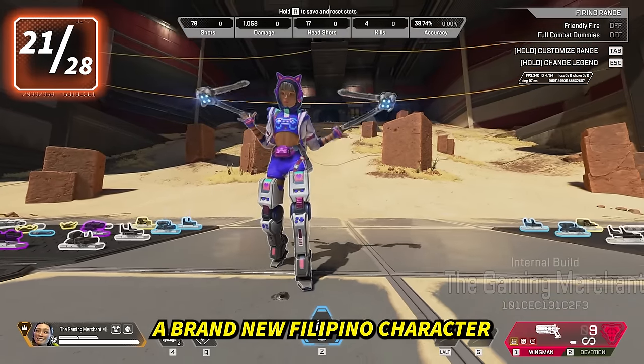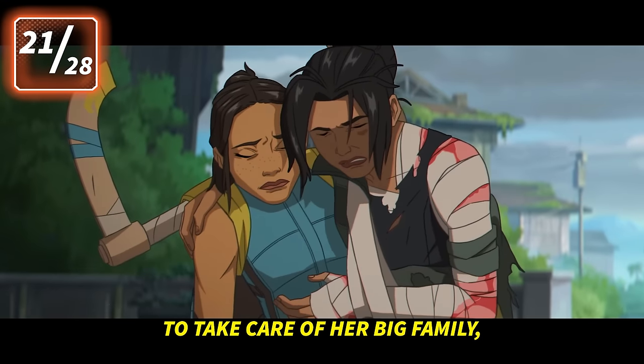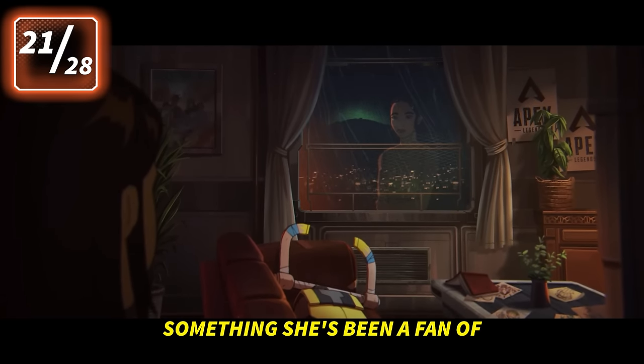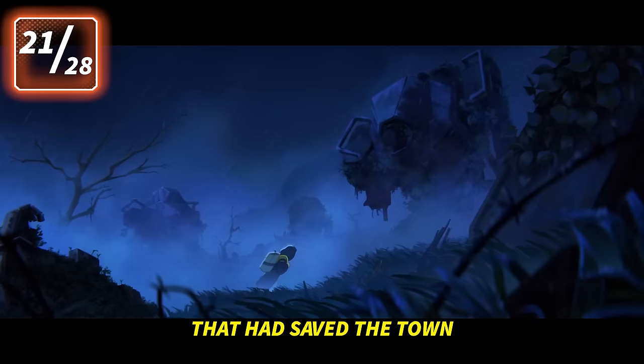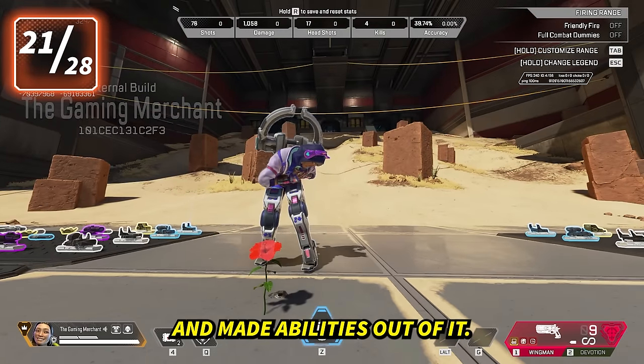Conduit is a brand new Filipino character with a very interesting backstory. Her big sister was struggling to take care of her big family, so she looked at the Apex games — something she's been a fan of for a long time — as a way to make some money. The way she managed to get abilities was from the radioactive battery of a titan that had saved the town many years ago. She went to that monarch, took it apart, and made abilities out of it.